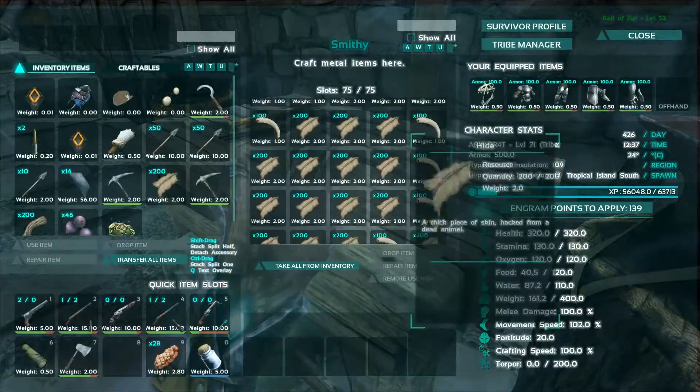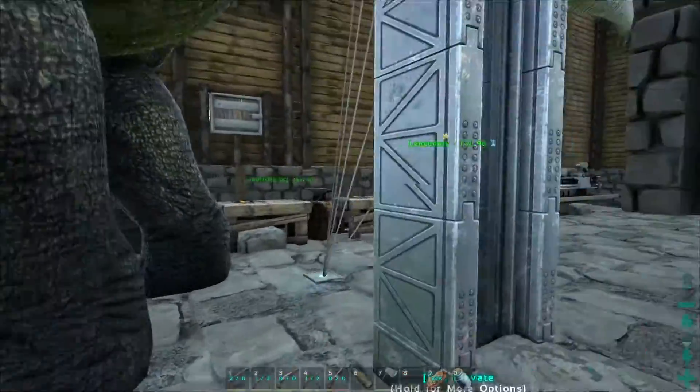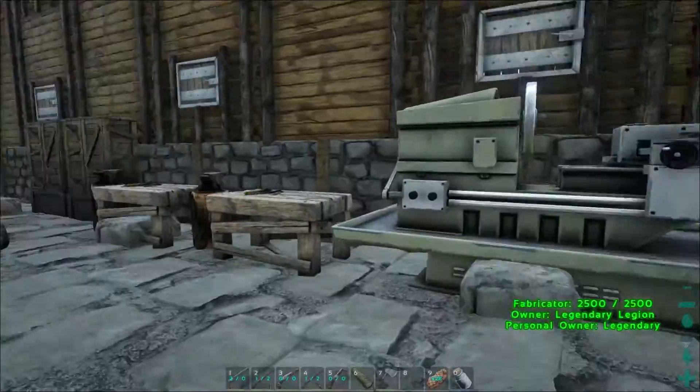There's a lot more materials and the first chest to the left has gasoline in it. Everyone needs that pesky gasoline to power everything.